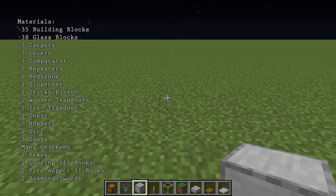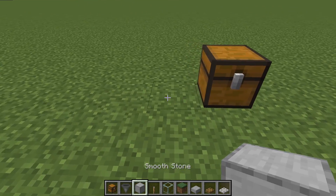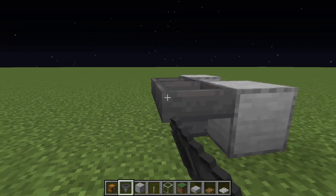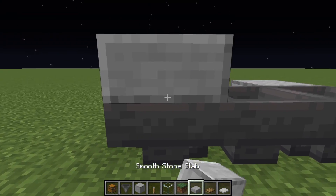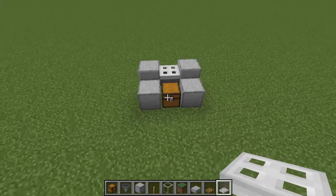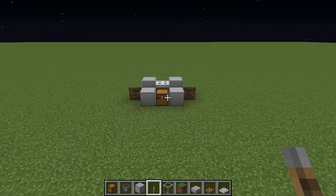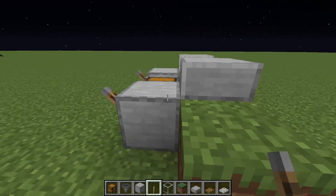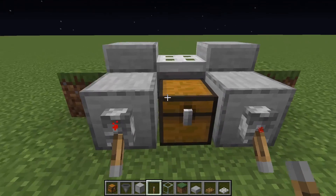Alright, let's start the build. First, place down a chest — this is going to be the middle of your build. Then place down two blocks on the side, place a hopper going into the chest, a hopper going into that hopper, and another one. Then place two stone slabs and an iron trapdoor on top of the middle hopper. Place two dirt or grass blocks on the sides, then place levers on those two blocks to lock the hoppers in the back so you can give the swords to the foxes. Flip these two down and those will lock the hoppers.